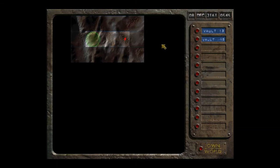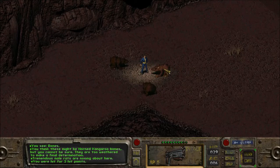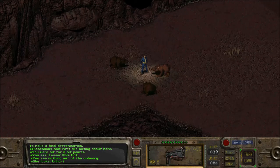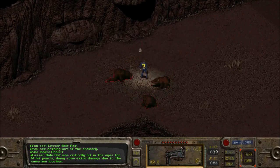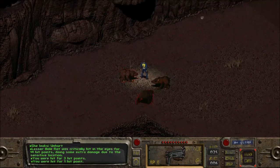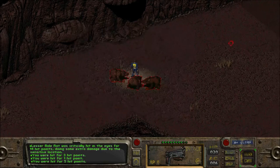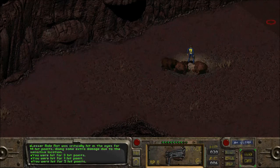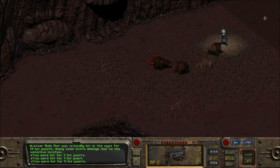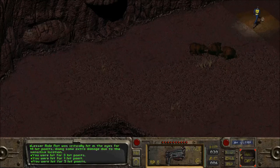We got an encounter on the world map - we got jumped! These are lesser mole rats but they are not something to play around with. Let's try to shoot them in the eye - the descriptions down here are awesome, really something of an added extra flavor. I'm not sure that I'll be able to survive this encounter, so I'll get the hell out of here. Run away! These slow mole rats shouldn't be able to catch us as we run for our lives. There we go - off we go.